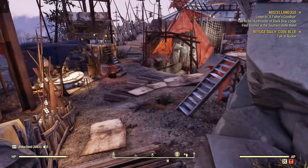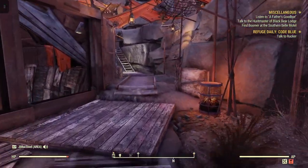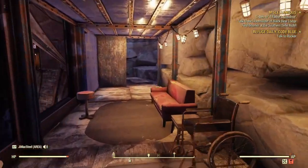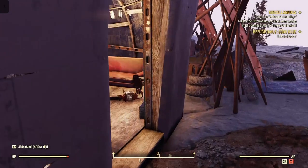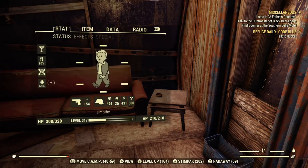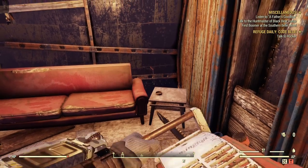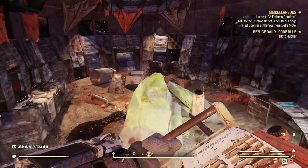When you spawn in at this location, like where I'm at now, you just walk along this walkway here, go along here to the other side of the metal dome basically, and right here on the floor is the chainsaw — you can pick it up.